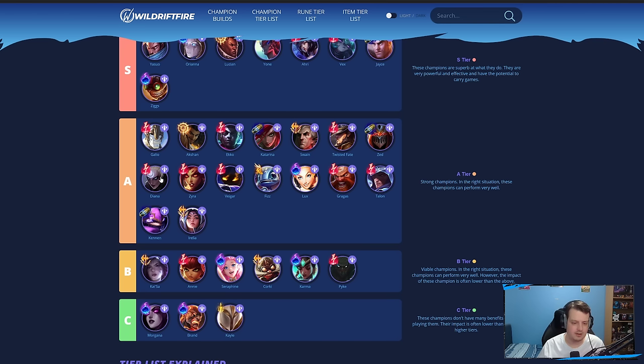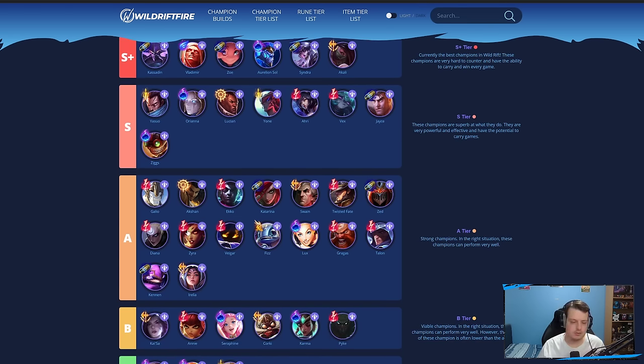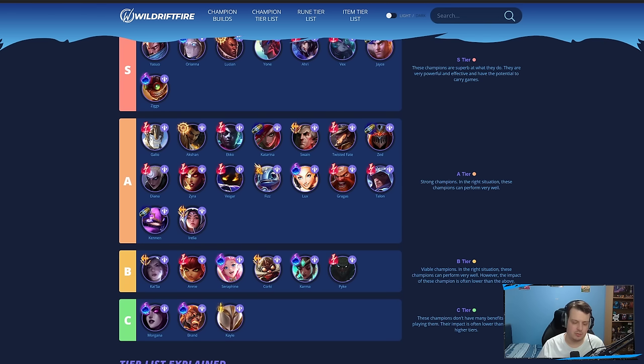Diana doesn't do as well in mid lane as she does in the jungle, just because she doesn't scale as well as the other champions — they can all poke Diana and win lane, and they all outscale her. Zyra is pretty decent in mid lane with the buff to her plants being a bit tankier against AP champions. Veigar — if you can get cages off and deal a lot of damage, he can be really good, but if your cages don't land, you don't do too much. Lux mid is pretty good — Arcane Comet is really nice on her, and you can also go First Strike with Horizon Focus.